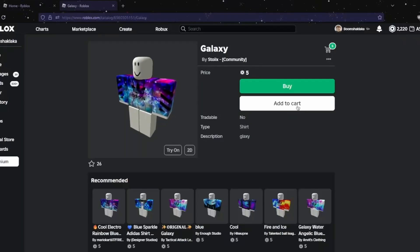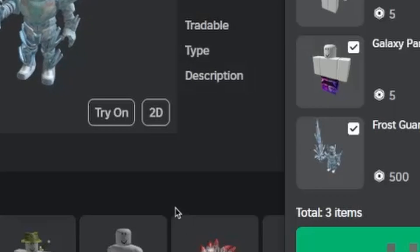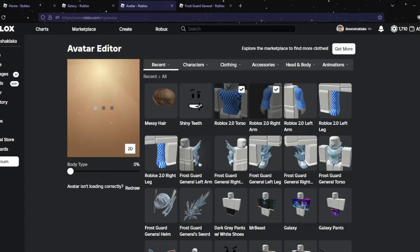Starting at the car body: right arm equip frost car, left arm equip frost car, right leg equip, left leg equip, body equip.